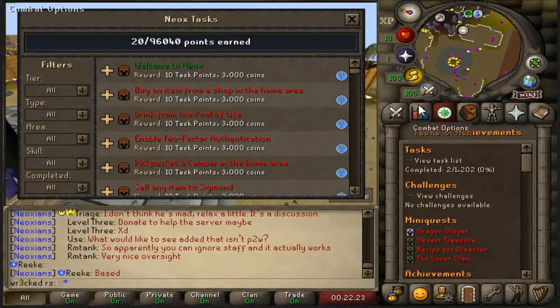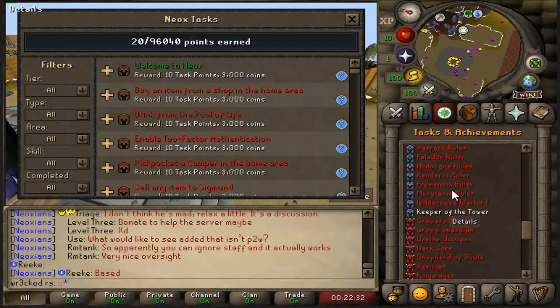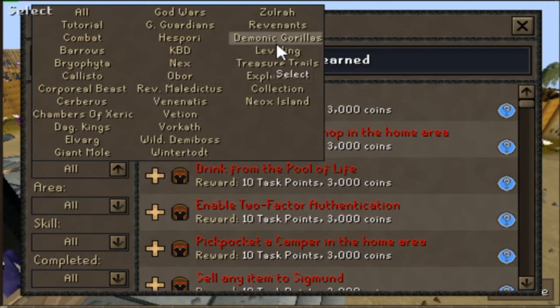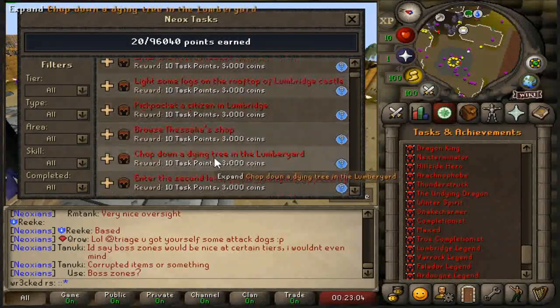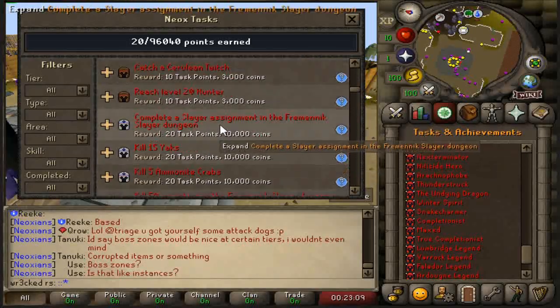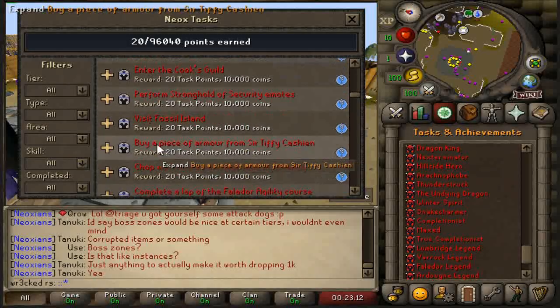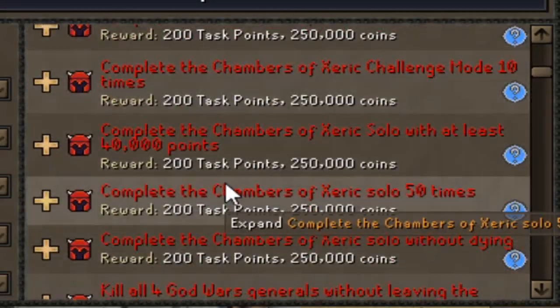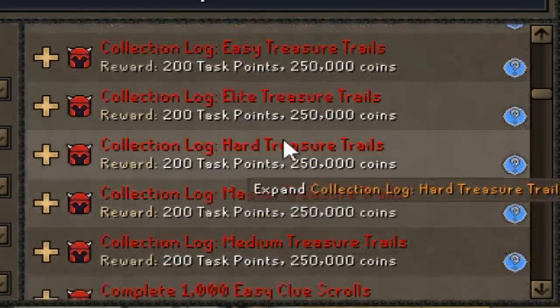One very important thing is the task challenges and achievements tab. You'll see task challenges, mini-quest achievements — all this stuff you can complete for plenty of rewards. Here are all the Neox tasks and they're tiered: easy, medium, hard, elite, and master. You can also categorize them. Once you complete these you get loads of rewards. I swear you're going to be so busy here on Neox — they put loads of hours into developing each achievement to keep you on the grind. You're getting loads of task points, coins, and other goodies.